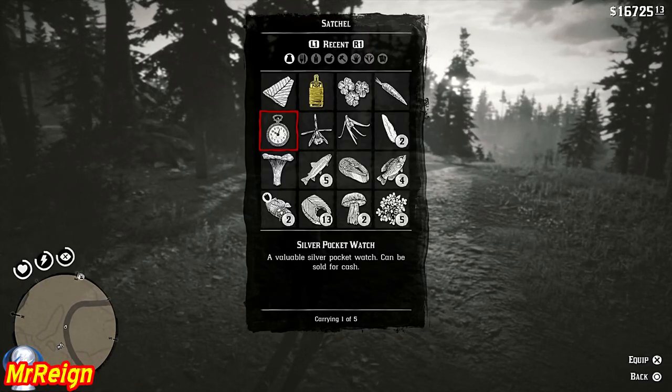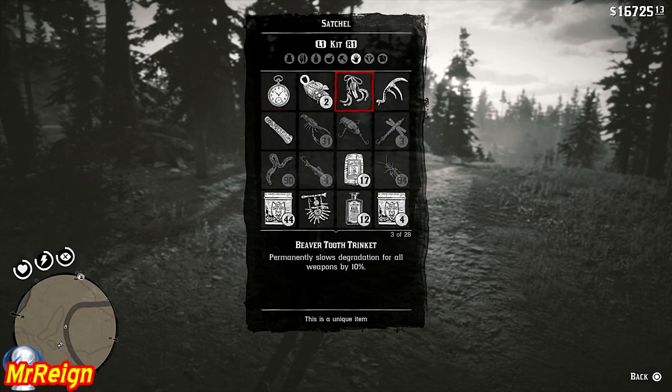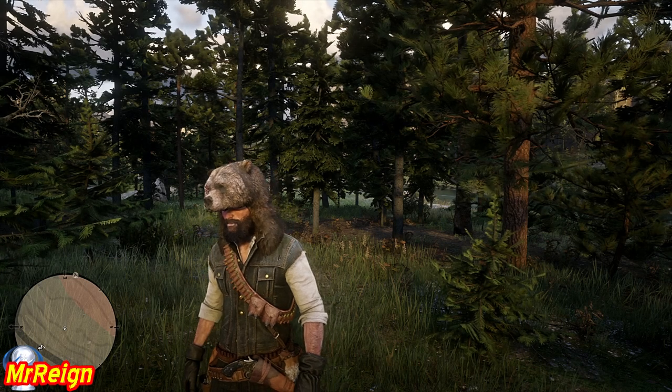I'm only going to show the location of the blackberry, but first a quick talisman check. We have the beaver, the buck antler which stops degrading of animals — very useful — the iguana, the pronghorn which stops animals from rotting on your horse, the cougar fang for dead eye perks, and the iguana trinket.